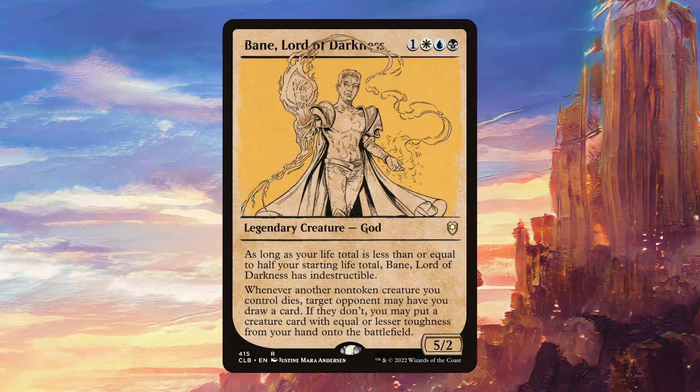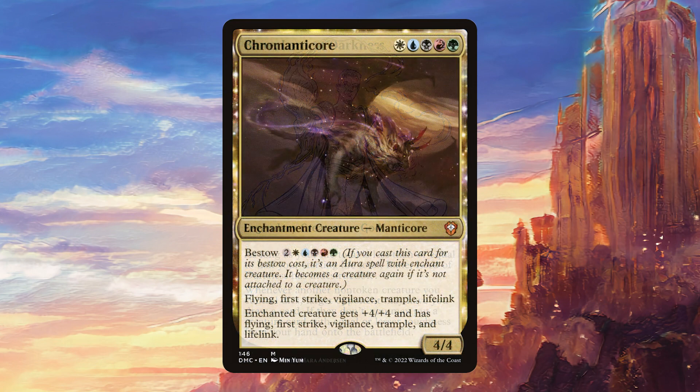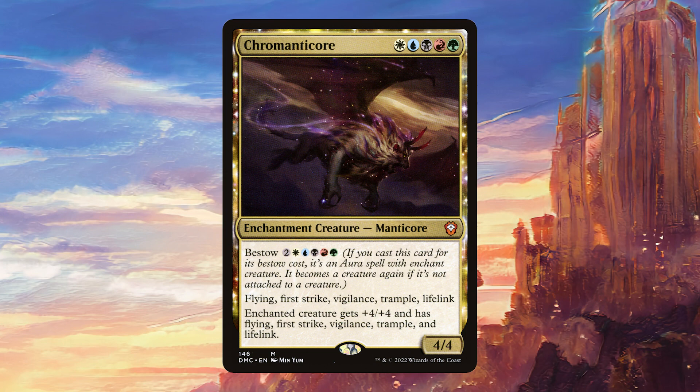Bane, Lord of Darkness, I really like in this deck. We're probably going to be taking quite a bit of damage since we're a little bit on the slower side, which means he will often have Indestructible. But really we're playing it for the other ability, because it can either let us draw more cards or put some of our heavy hitters onto the battlefield. Chromanticle is great because with Omnath out, we can play this on turn four and instantly put it on Omnath to get a huge threat. And if they deal with that, this is still going to be a pretty relevant creature.